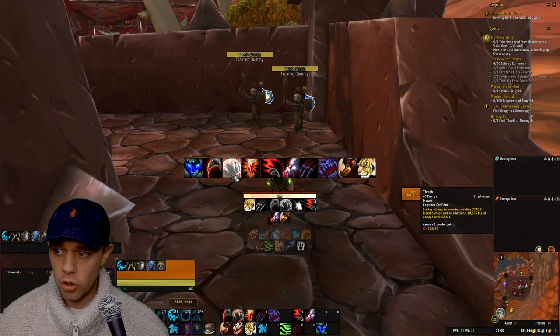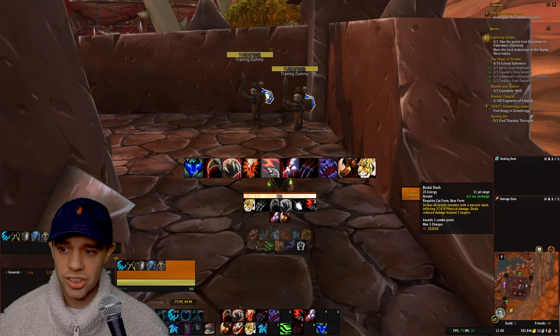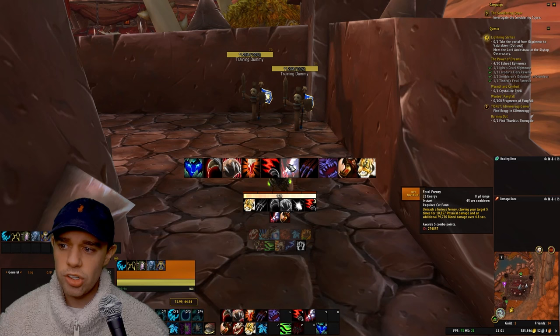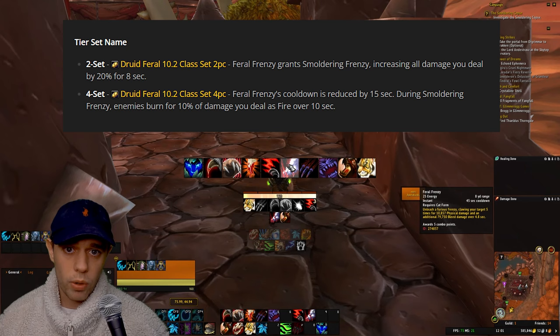Brutal Slash strikes all nearby enemies with a massive slash, deals reduced damage beyond five targets, generates one combo point, and has a maximum of three charges with a six-second recharge. Feral Frenzy is our last combo point generator — it claws the target five times plus additional bleed damage, and awards a full five combo points, so always use it at zero combo points. This ability is also what our set bonus revolves around this tier, giving increased damage and a reduced cooldown when used.